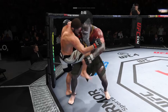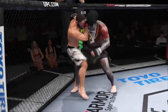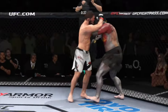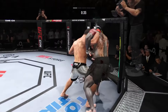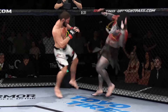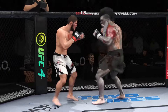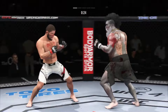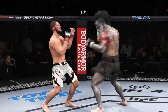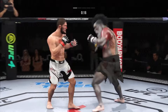Watch knees to the body. Both guys really throwing with authority. Muay Thai clinch — a lot of elbows and knees could be coming from here. It's a very dangerous position, but an advantageous one for the offensive fighter. Watch the defensive guy try to break this immediately. Lands a glancing right hand upstairs. He lands another punch there. Plenty more where that came from. The accuracy is a sight to behold.